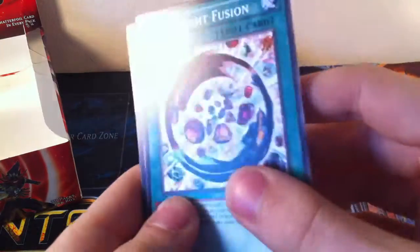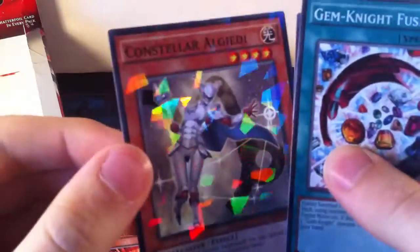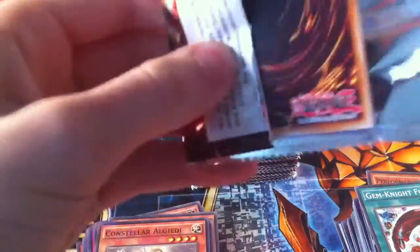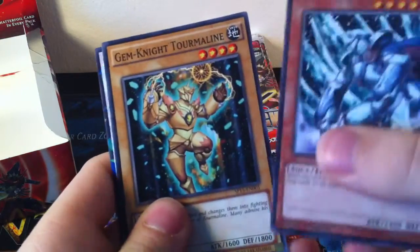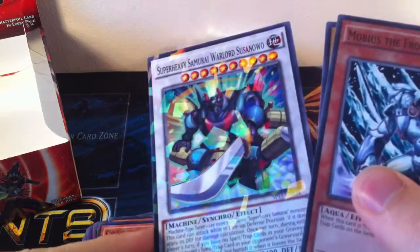Gem Knight Fusion, Rune-Eyes Pendulum Dragon, and a Shatterfoil Constellar Algedi — which is really nice looking. Pretty much suits everything, it just looks nice. Then maybe it's the Frost Monarch, Gem Knight Tourmaline, and Super Heavy Samurai Warlord Susanowo as Shatterfoil — which is really good, that looks really nice.